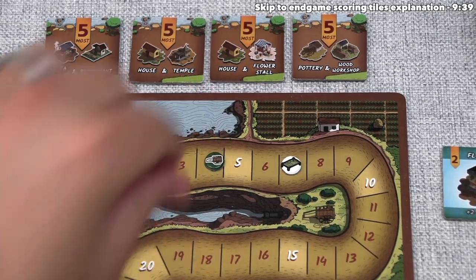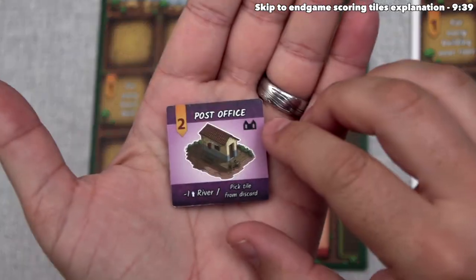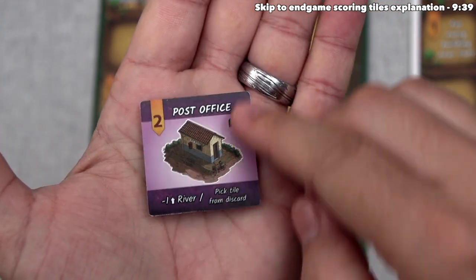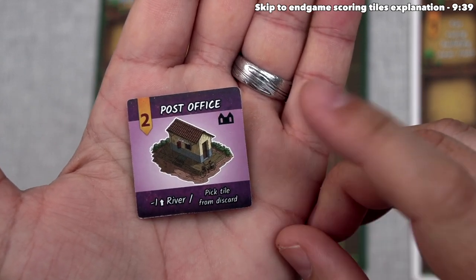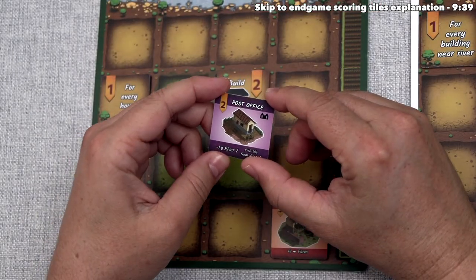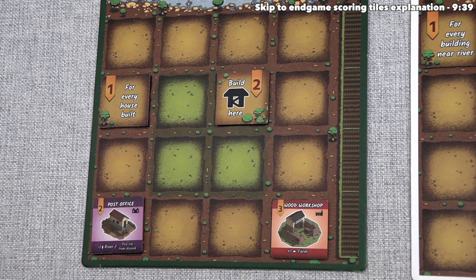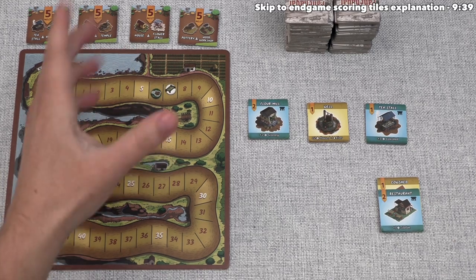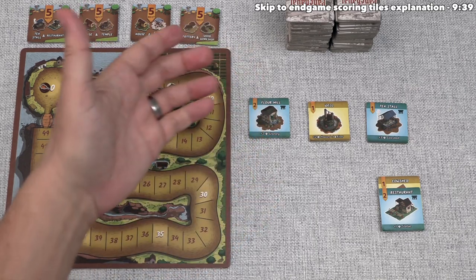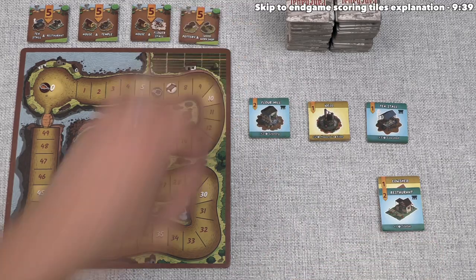For their second tile, green is going to take the post office. This is the utility type of tile, and it will lose you one point if placed next to the river. In addition, the post office has an ongoing effect for the rest of the game — the green player can now pick the topmost tile when taking tiles on their turn. They don't want to place it next to the river, so they put it in the corner for two points, bringing them up to six.